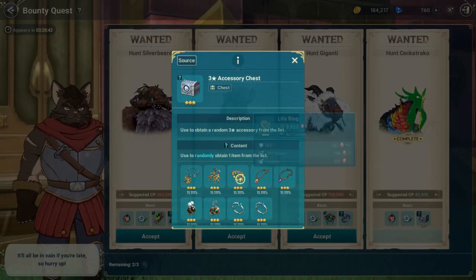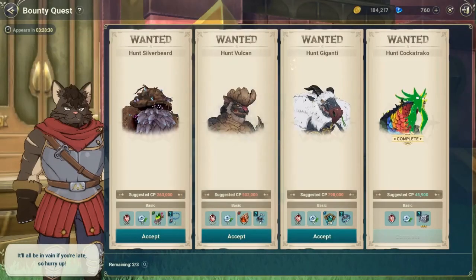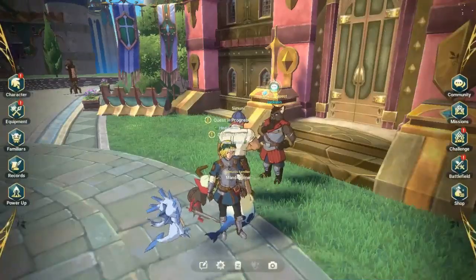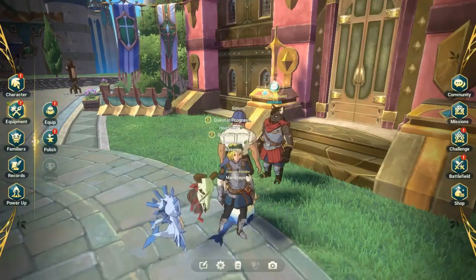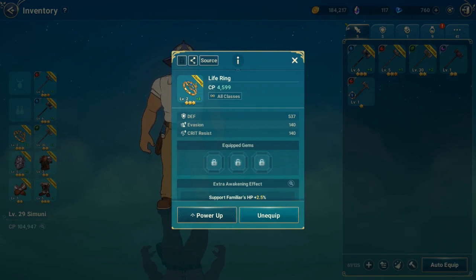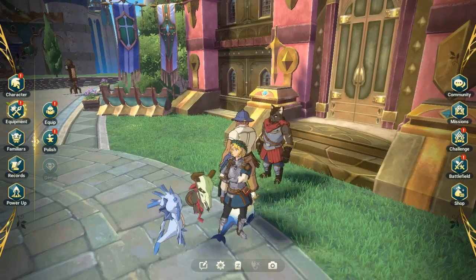Kalau bisa udah punya teman party. Gue kemarin dapet untuk Han Kokak Taro — dapet gue kalungnya bro, lumayan, bintang 3. Kebeneran kalungnya juga untuk defense, jadi pas matching — makanya gue upgrade aja. Cuman baru plus 4. Gue ngeri untuk plus 5 nya — minus 50% kemungkinannya.